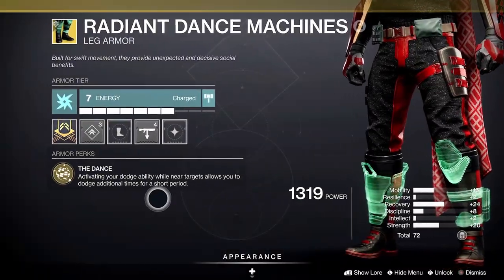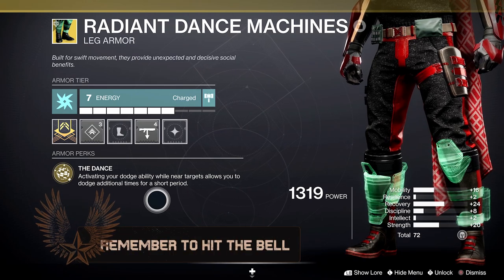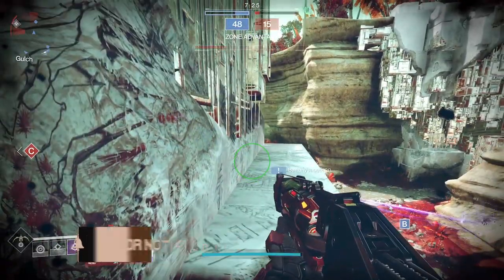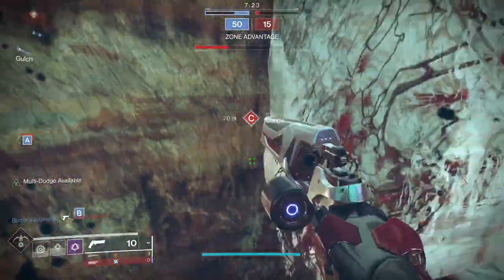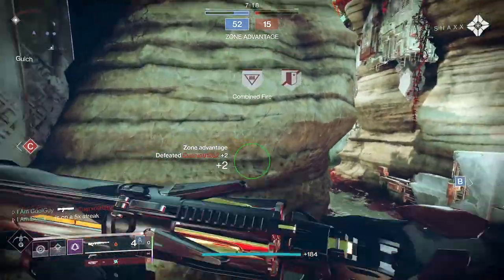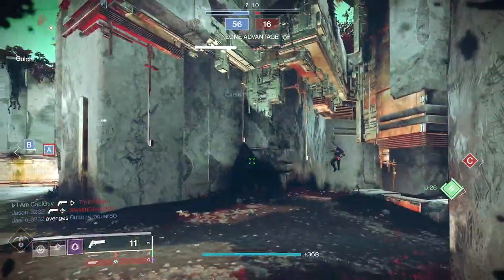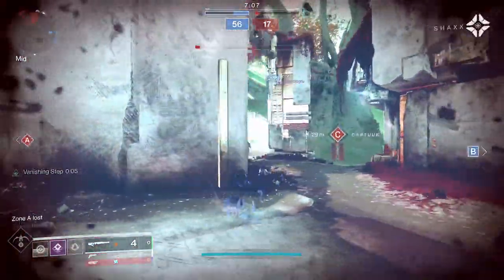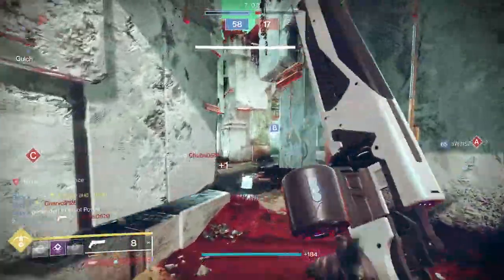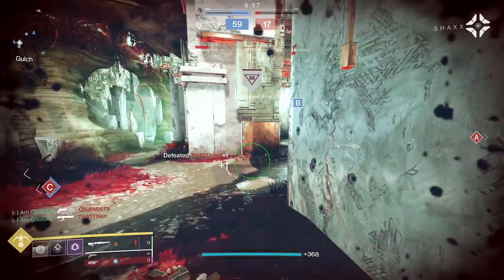The exotic perk is The Dance. Activating your dodge ability near targets allows you to dodge additional times for a short duration. These actually work the same way that they did when they first dropped, and it gets me wondering: was it the pure cheese that made them good? Or is there some depth here into the hunter play style? When you're within 15 meters of an enemy, the text 'multi-dodge' is available, and once you dodge, it then says 'multi-dodge.' For 6 seconds, you can dodge your heart out — 6 of them. Whenever you're not within 15 meters, the buff goes away.